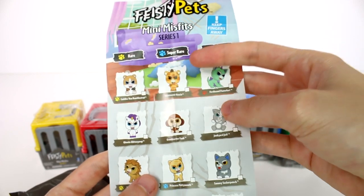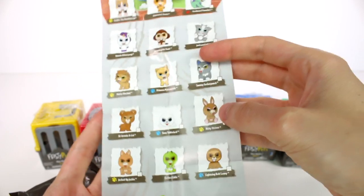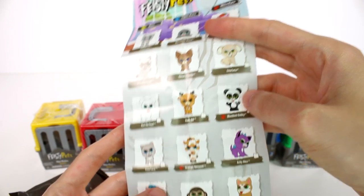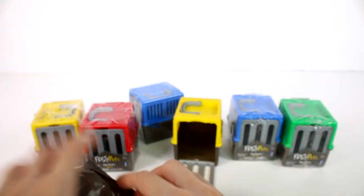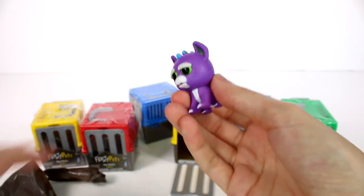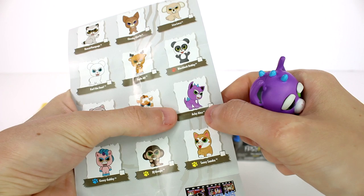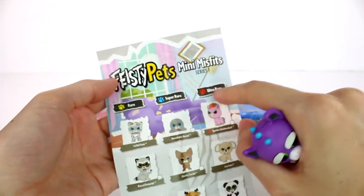We have hamster, giraffe, monkey, lions — so many cool ones. Look how many there are! All right, let's open this up and see what it is. This is Achy Alex. He's just a common — if they have that paw right next to them that indicates rarity, and if they have nothing they're common.